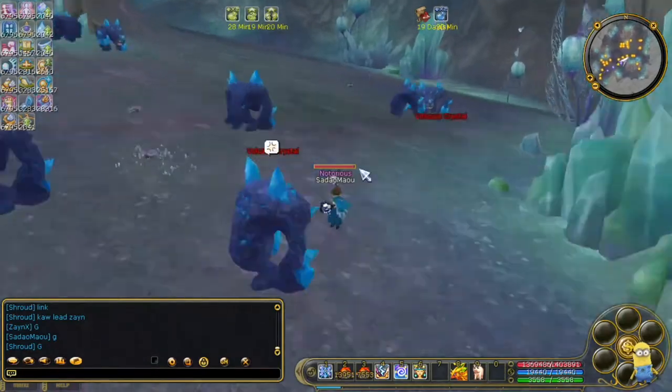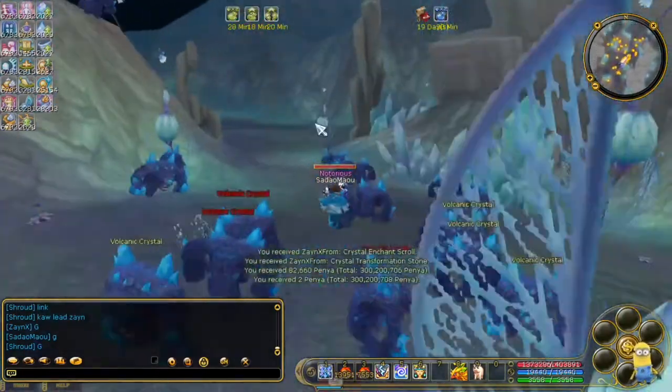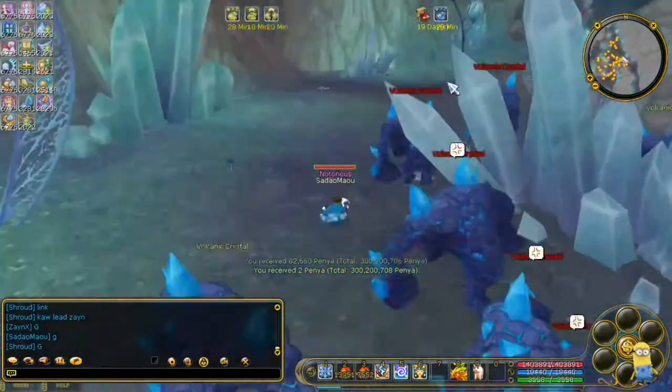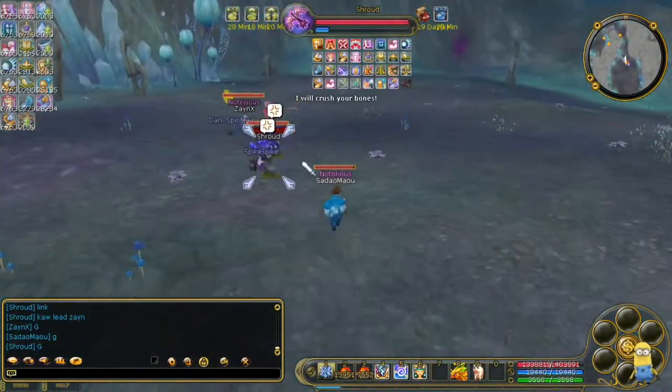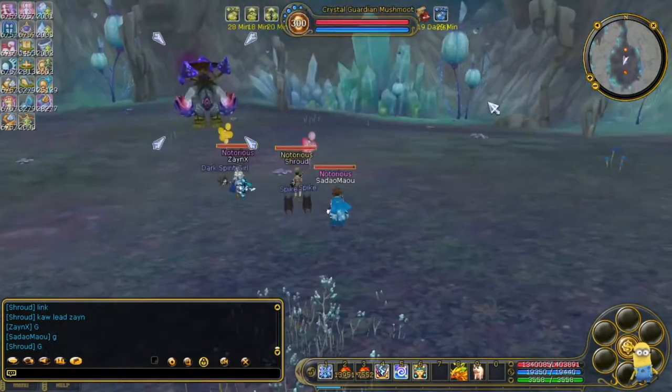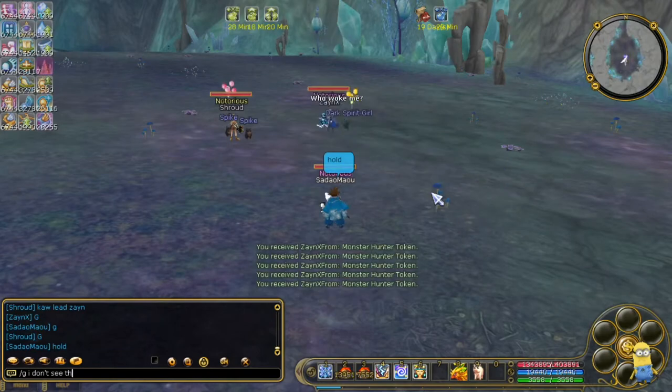The crystal enchant scrolls are used to upgrade crystal weapons, shields, and sets. You can sell one box consisting of 999 scrolls, and they are sold around 200 to 300 appearance depending on the market value or demand.